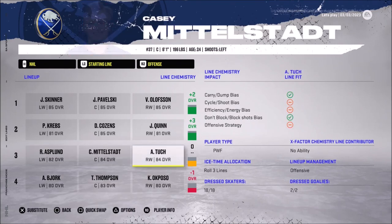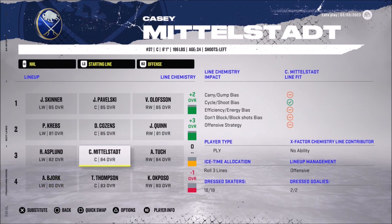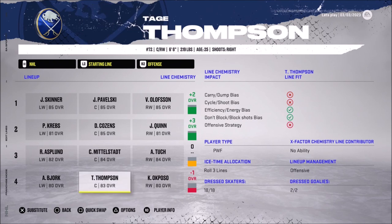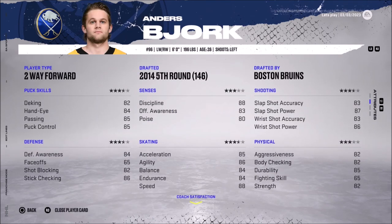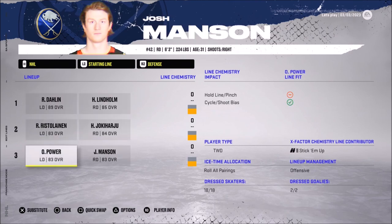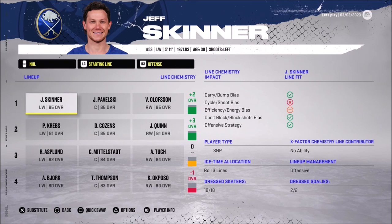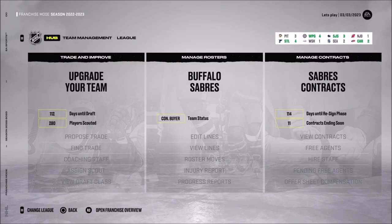I've got another power forward and Bjork is a two-way forward, so maybe we want to start getting rid of our two-way forwards. I don't want any two-way forwards or any two-way defensemen on my team anymore — just offensive and defensive defensemen, plus playmakers and snipers. Power forwards are welcome but very limited. Two-way forwards I know for a fact hurt your team. Two-way defensemen are about the only thing I'll keep but two-way forwards I gotta get rid of.